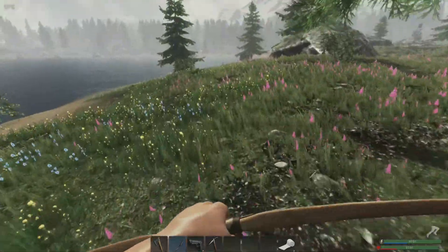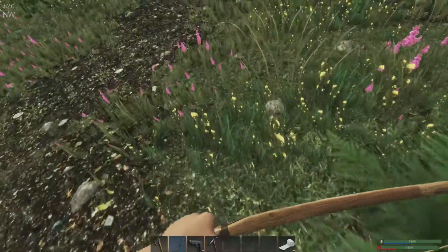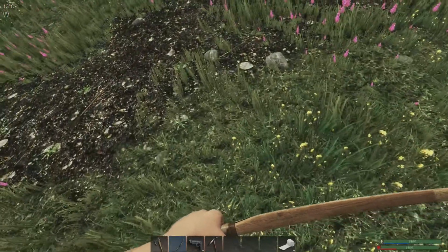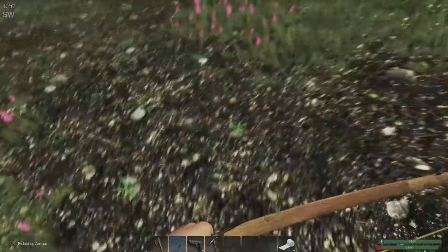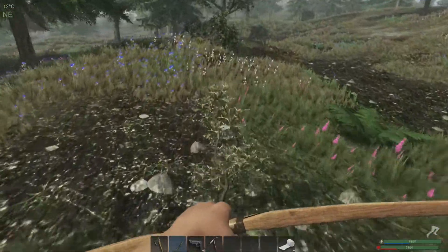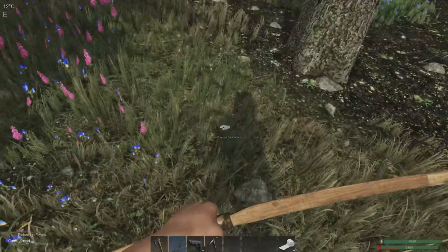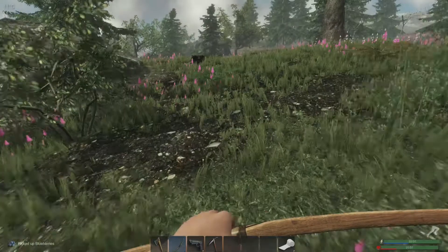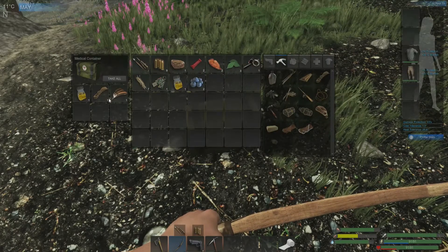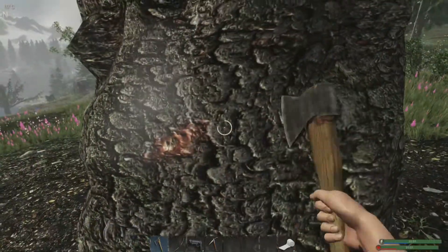I knew I missed that shot as soon as I attempted to kill the rabbit. I don't know where that arrow went - oh there it is. Maybe it's all about the angle at which you look for them, they're pretty difficult to see. There's a crate up here - biofuel, definitely take that. The biofuel is welcome now that we have the generator going.